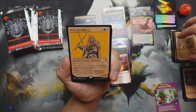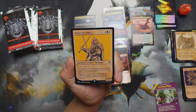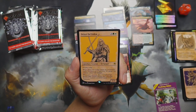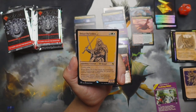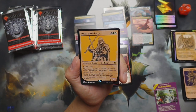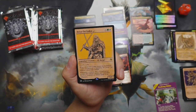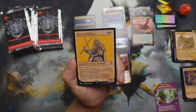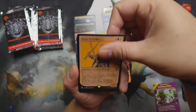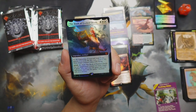Oh, we got Drizzt Do'Urden — three green white, legendary elf ranger with double strike. When Drizzt enters the battlefield, create Guenhwyvar, a legendary four-one green cat creature token with trample. Whenever a creature dies, if it had power greater than Drizzt's power, put a number of one-one counters on Drizzt equal to the difference — very nice! We actually picked up Guenhwyvar from one of the earlier boxes, so hey, we got the Guenhwyvar to go along with big Drizzt here. Not doing bad — we were looking to get a copy of him and we did!